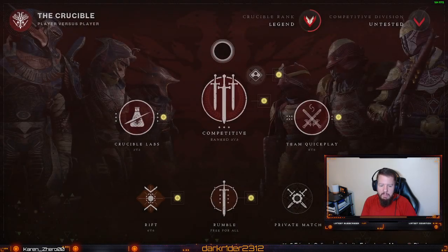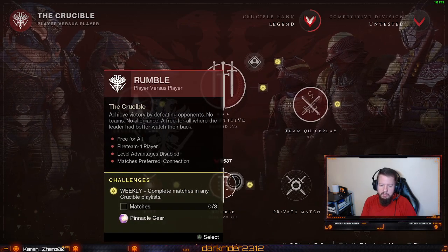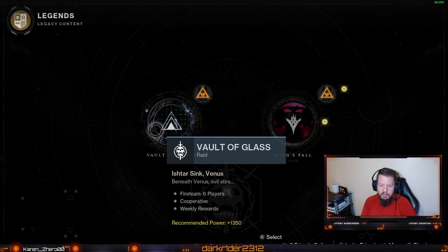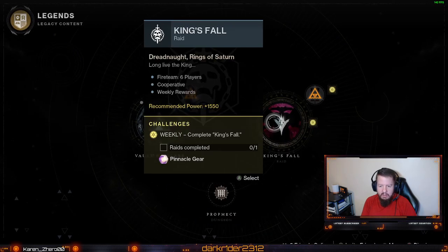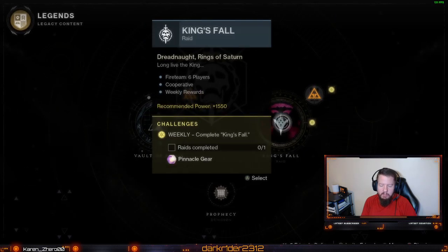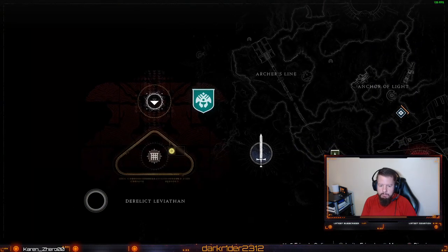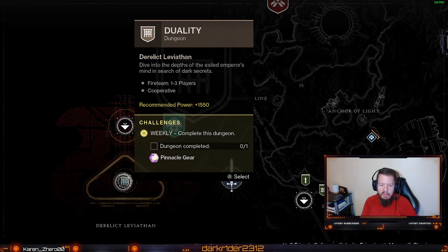The PvP map for this week — game mode for this week is Rift. Rumble returns. Going to the Legends tab here — the challenges for this week for the Glass right here. King's Fall is the rotation, so get your pinnacle gear right here.